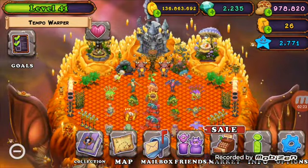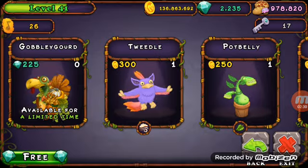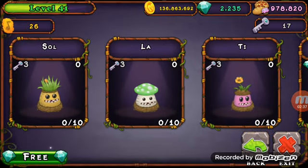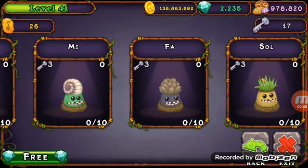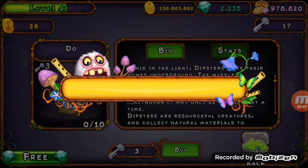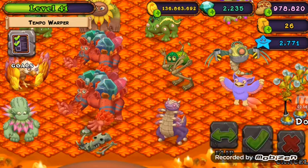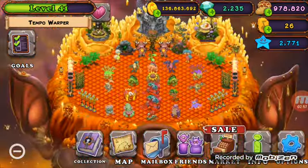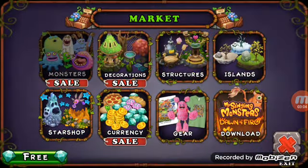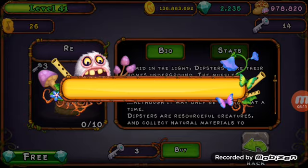And now we're going to get the Dipsters — let's go check this out. We saw Go Love and Teave, so I do not have enough Teave to buy all of these, so we're going to just buy the first one. Let's put them over here.